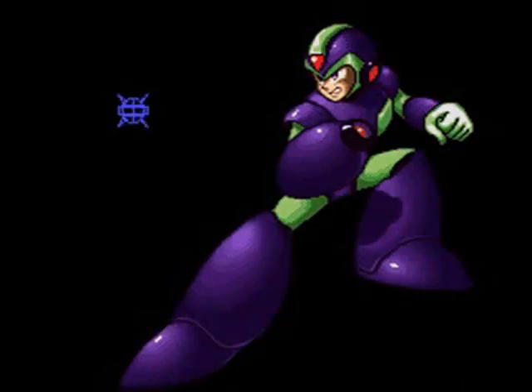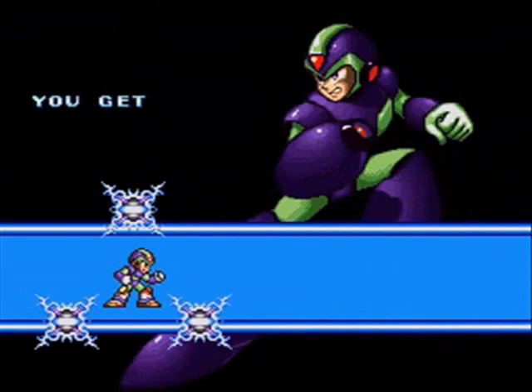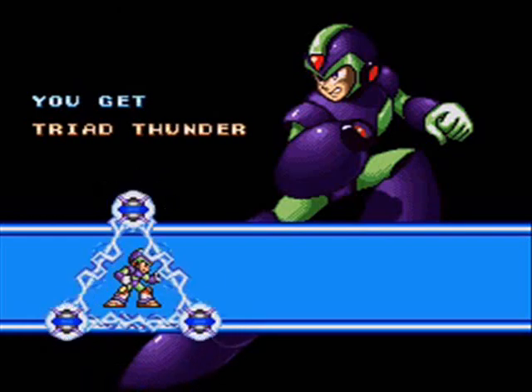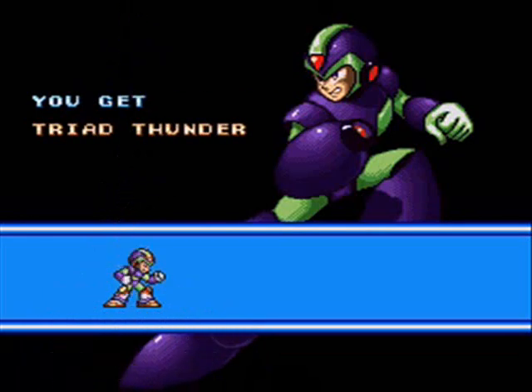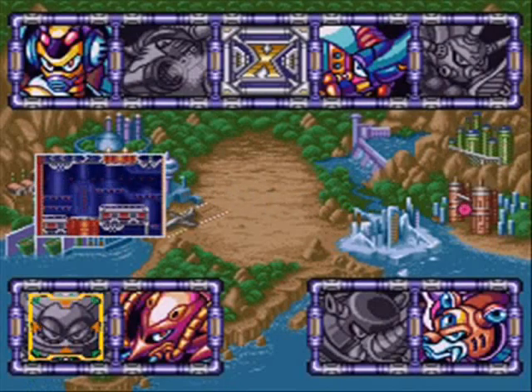By defeating him, we get a very useful weapon — not a shield attack, but it feels like one because it kills everything around you. It's the Tri-Thunder. You get three electric energy balls circling you, and whatever you run into until it disappears gets pretty much obliterated. It's a very fun weapon, great for taking out enemies that are just too stupid to defend themselves.